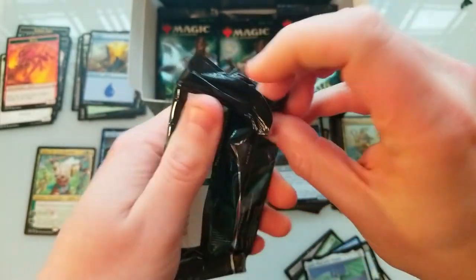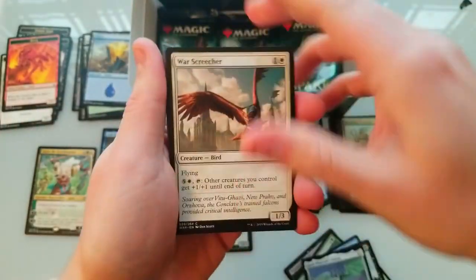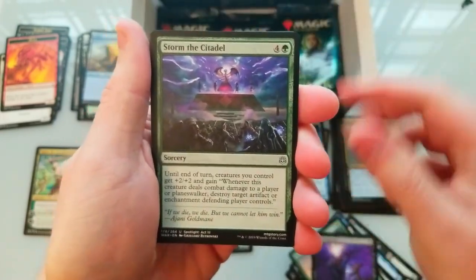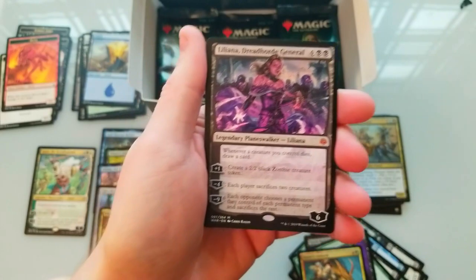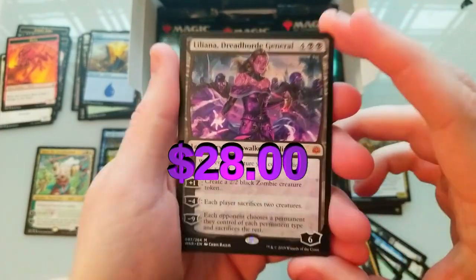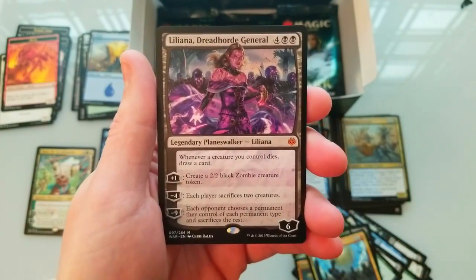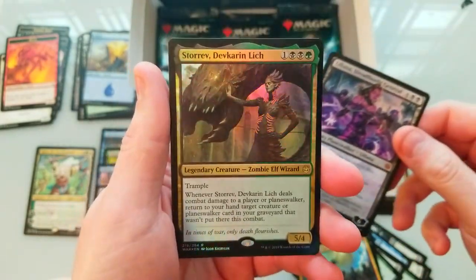This is the dream box right here — I'm just pulling everything I want to pull. We got Ugin, we got Kefnet, we got Bontu. We got a giant, an extractor, a wrangler, another giant, New Horizons, Citadel, Domri's Ambush, Invade the City. Here we go again — oh my gosh, that is the THIRD Liliana I have pulled! This is insane. This card is still going up, it's almost at 30 dollars — it was at 23, then 25, now I think 29.